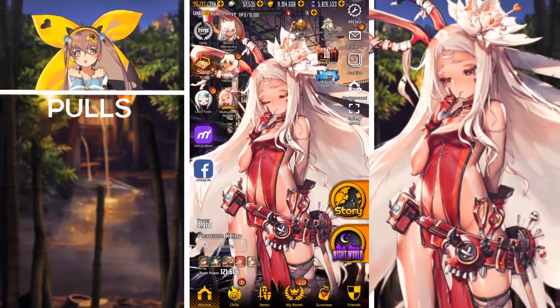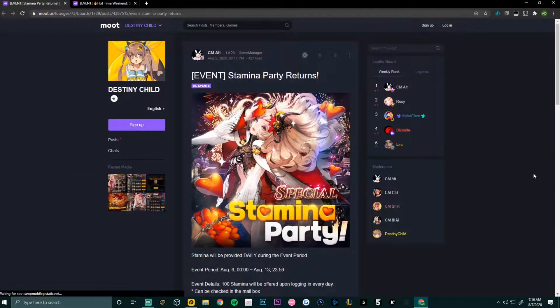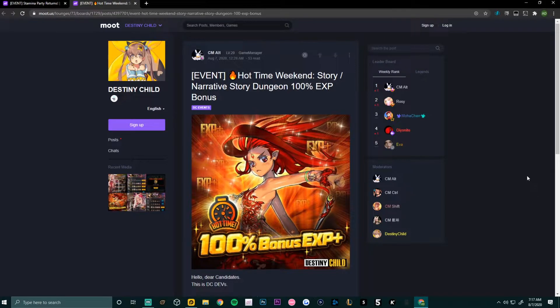Those are all of the current events and mission pass missions in game. Now we'll switch to the official Destiny Child Moot page. The first event there is the Stamina Party — stamina will be provided daily during the event period from August 6th through August 13th, 2359 UTC. The event details: 100 stamina will be offered upon logging in every day, which can be checked in your mailbox. This is a cool event to help out if you're low on stamina for the narrative dungeon.